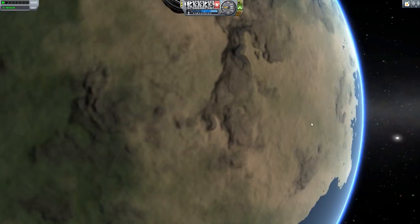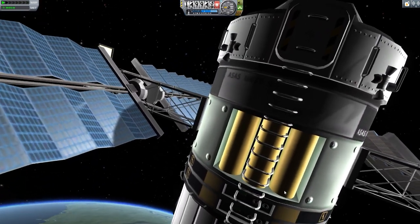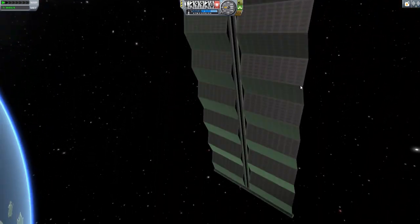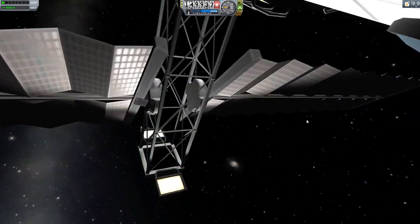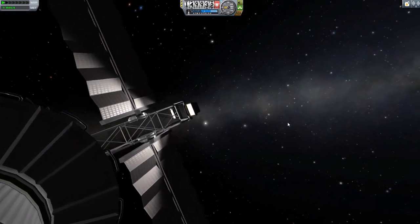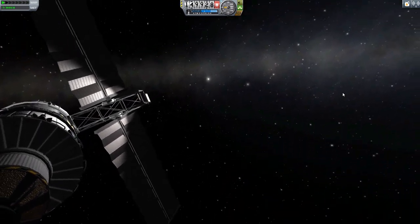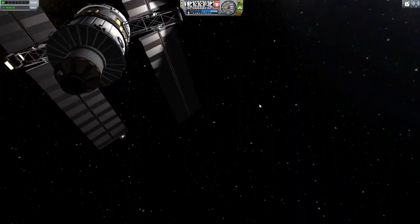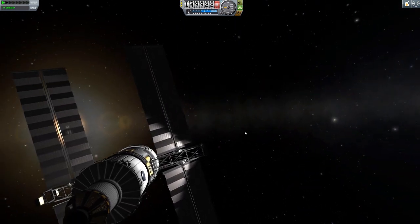Let's go into first-person view here. We can rotate with the Q and E keys like normally, and WASD will move you about. It does take some getting used to — I'm definitely still not quite used to controlling it in first-person mode because it is finicky, but very fun. You have an entirely different view of the world now.